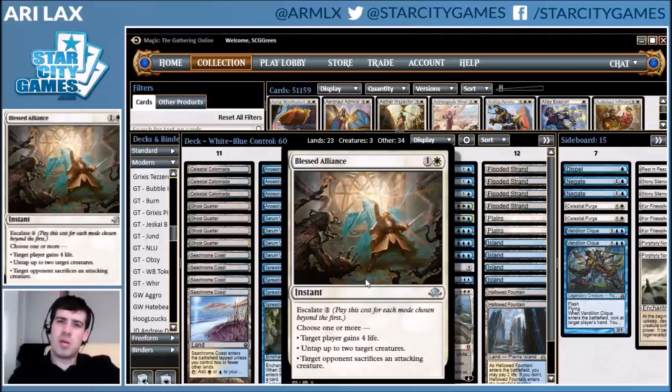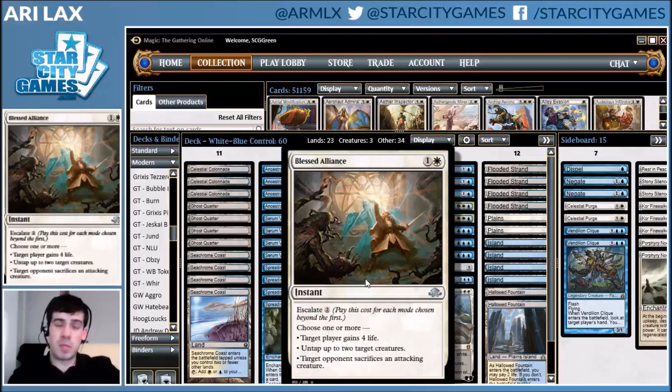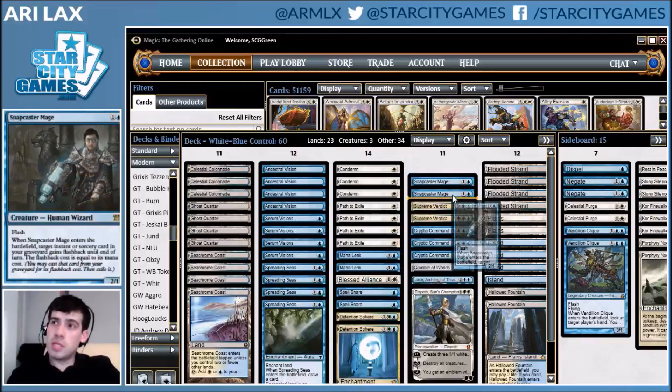Not only is Blessed Alliance a card against people still playing Infect — because it prevents them from casting Vines of Vastwood to save their creature — you can also make your opponent gain four life to kill a Death's Shadow. You can proactively use this as an answer against Death's Shadow in spots where the sacrifice mode might not work, like against Lingering Souls. And then Snapcasters provide the standard blue value.